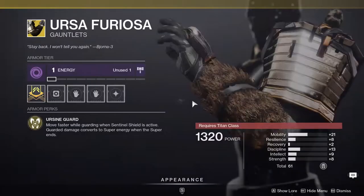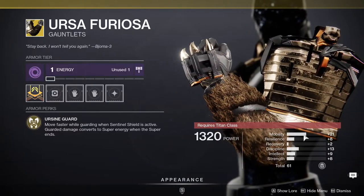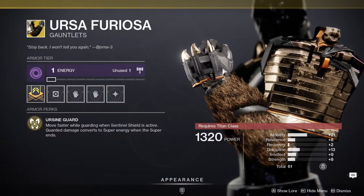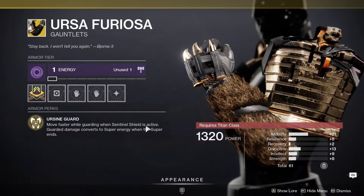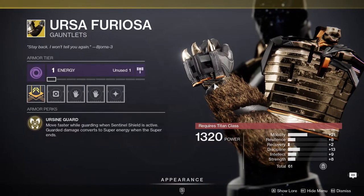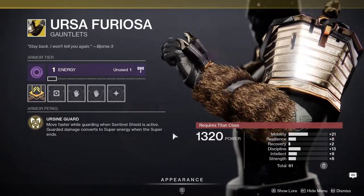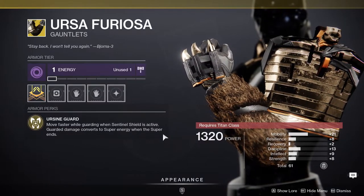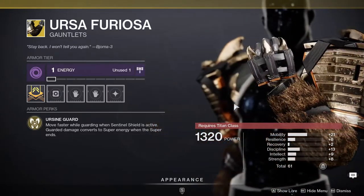Titans, however — Ursa Furiosas are really good. Unfortunately they come with high mobility so I would not specifically recommend these, but if you don't have Ursa's you might as well pick them up. The perks: move faster while guarding when Sentinel Shield is active, and guarded damage converts to super energy when the super ends. Just remember the super energy gain is capped at 50%, so you can only get half your super back.